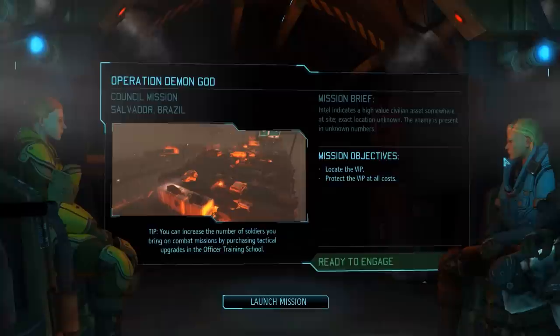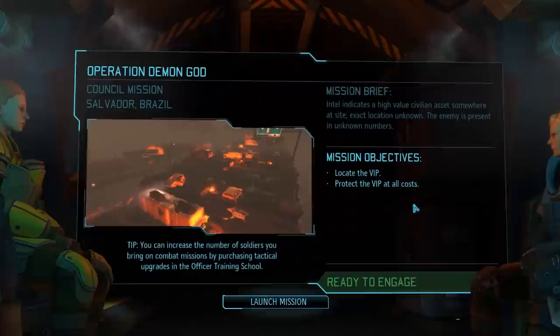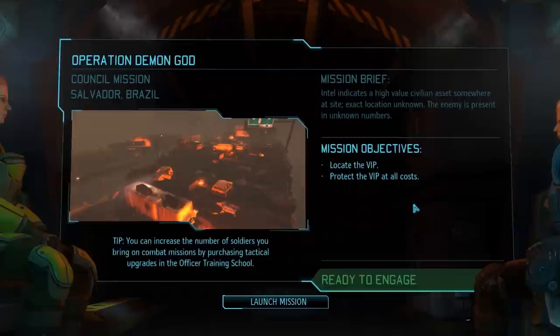The objectives for this one are fairly straightforward. We need to find a VIP and extract him, alive of course. Technically we don't even need to kill all enemies to complete the mission, and we also don't have any melt containers on the map, so we can take it a bit more slowly.